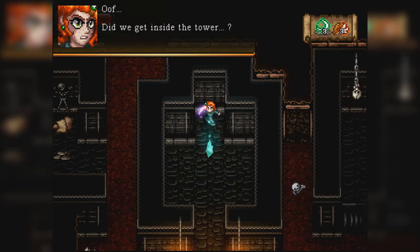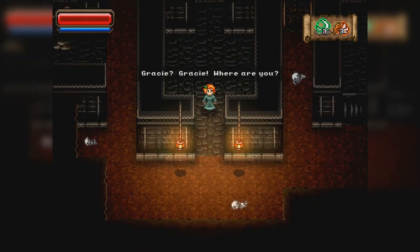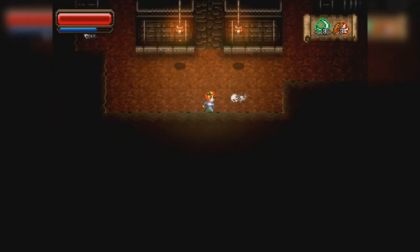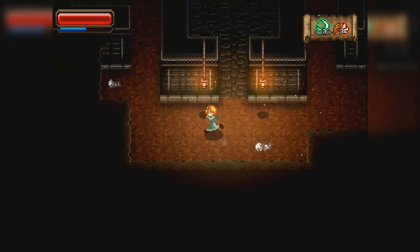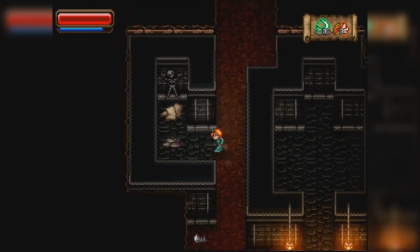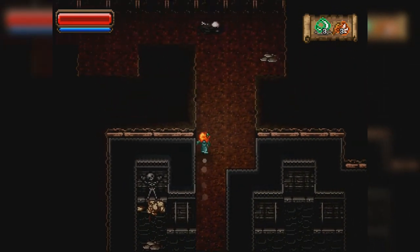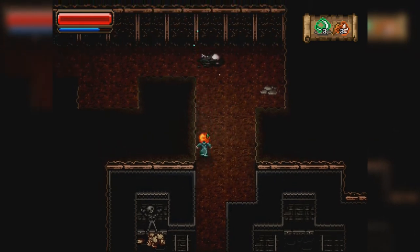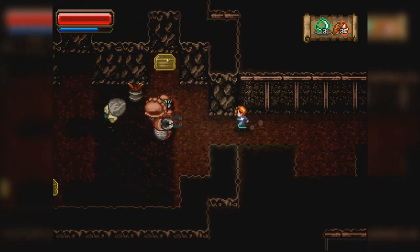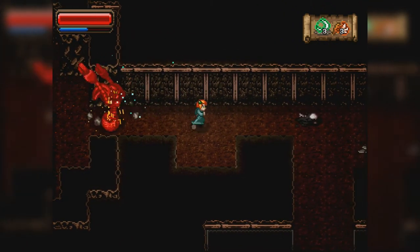Did we get inside the tower? Gracie, Gracie, where are you? This has like a different... These are whole different characters. Okay, now this is more like Isaac, because she has like only projectiles. She is a wizard.